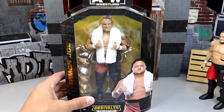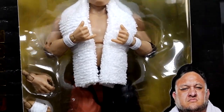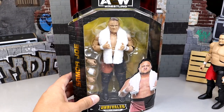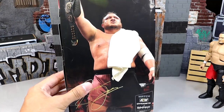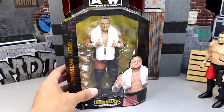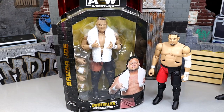One thing this figure faced a lot of criticism for is his baby hands — they definitely look tiny but we'll have to get him out of packaging to find out. It looks like he has a cloth towel in here and the head sculpt looks okay. He actually looks like my Uncle Tim, so anytime we see Samoa Joe I say 'hey, it's Uncle Tim.' I honestly call him Samoa Joseph. There's your figure — gold foil Samoa Joe hitting Target stores now.